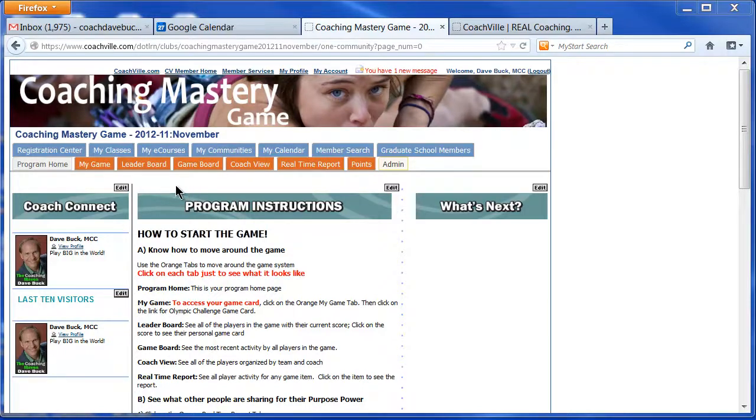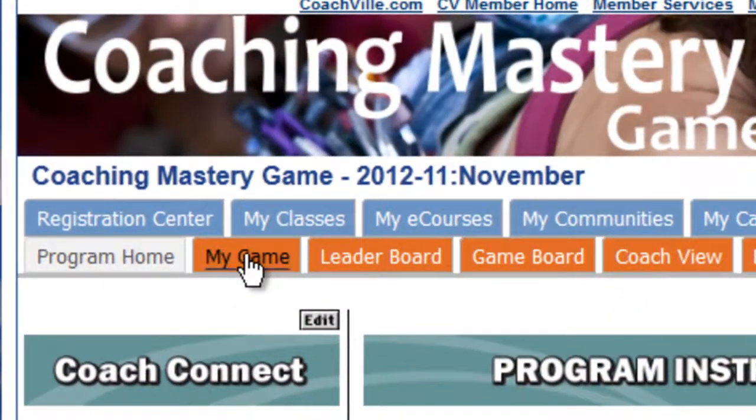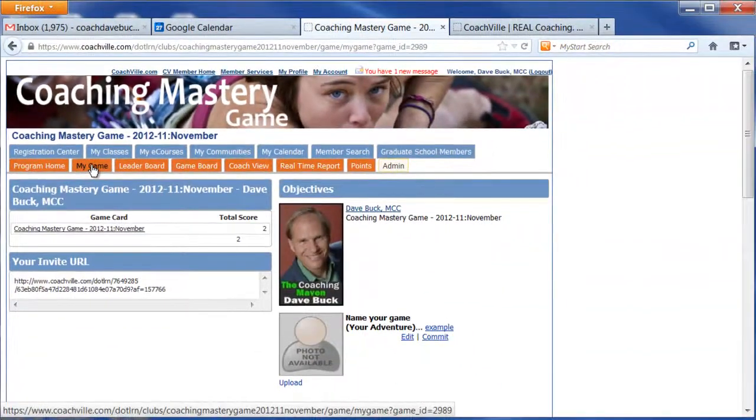First thing you need to do is go onto your game card, and you do that by clicking the orange My Game tab. On this screen, you will see a link to your game card. You will also see on the right-hand side, this is where you will put in your objectives, which you will do for Story Power. But that will happen a little later. First, let's get some quick points.